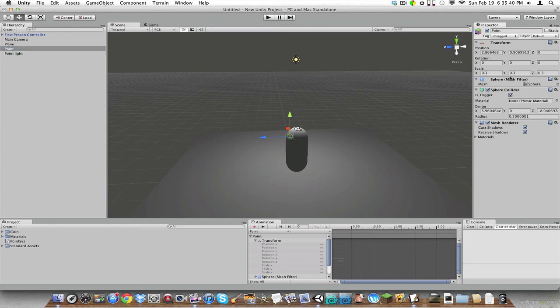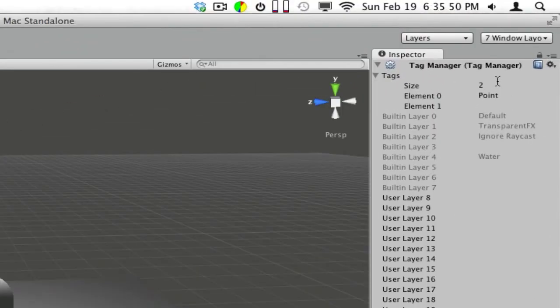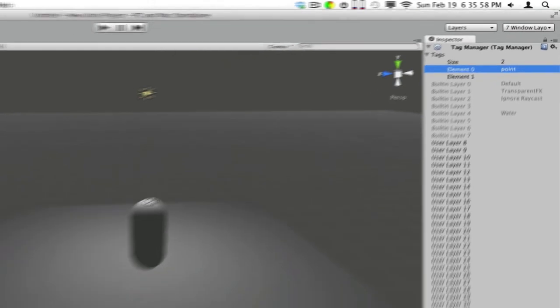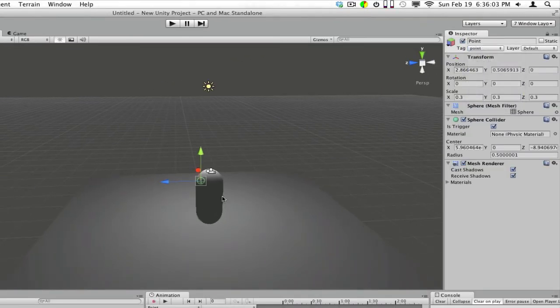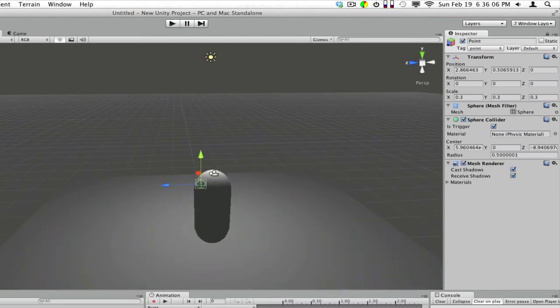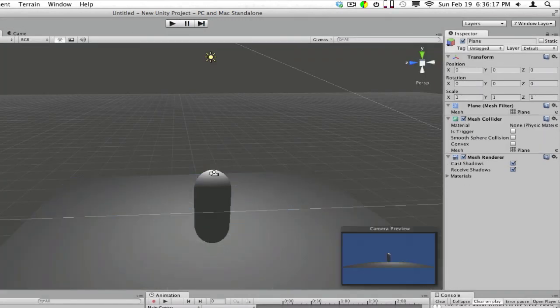Let's take our point — it should be called point — and we're going to make it a trigger. Then we're going to go to tags up here and add tag. Tags are basically names you can add to objects so you can identify them later. Go to size, make it two, then click right here and add point. Go back over to your point object, tag it point, and drag our point system script onto our character. Hit play — and actually before we do that we should delete our main camera so we don't get the error anymore.